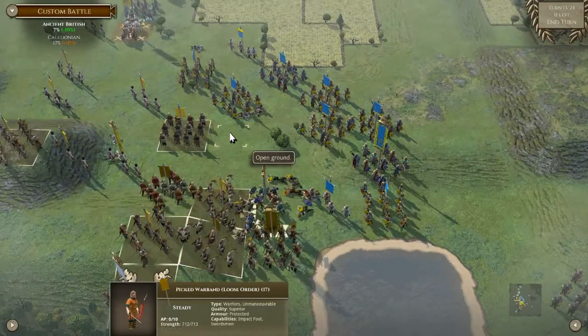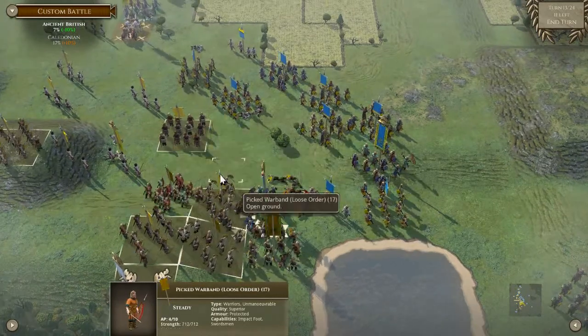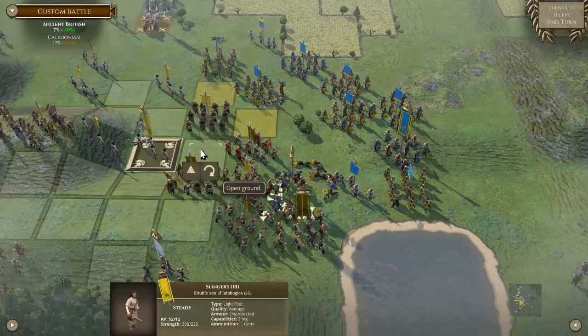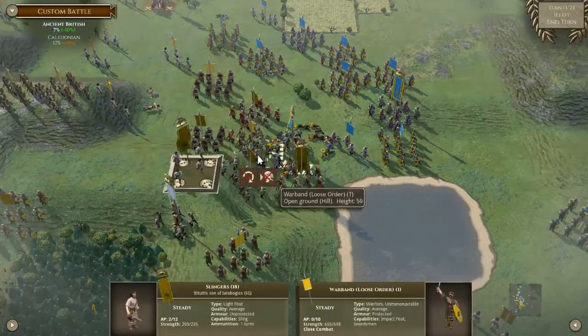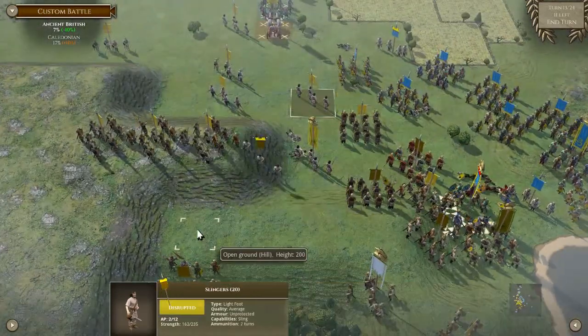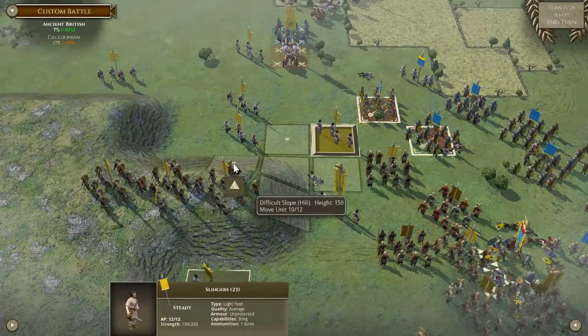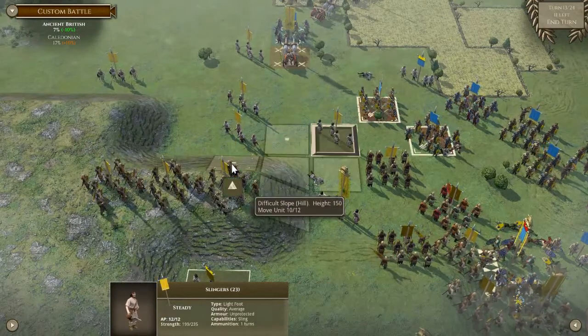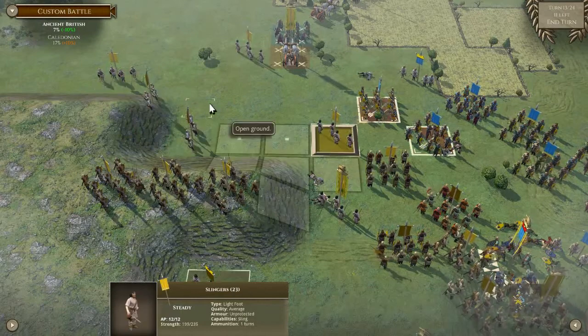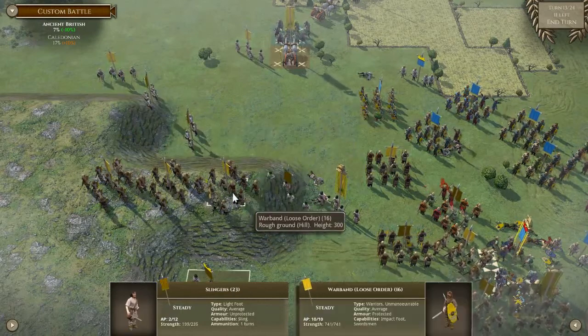We're going to send the picked warband down the hill — not going to go any further. If we can sit on this hill and shoot over it... no, we can't. We can run away. We need to go left as quickly as possible to get all these picked warband units off the hill.